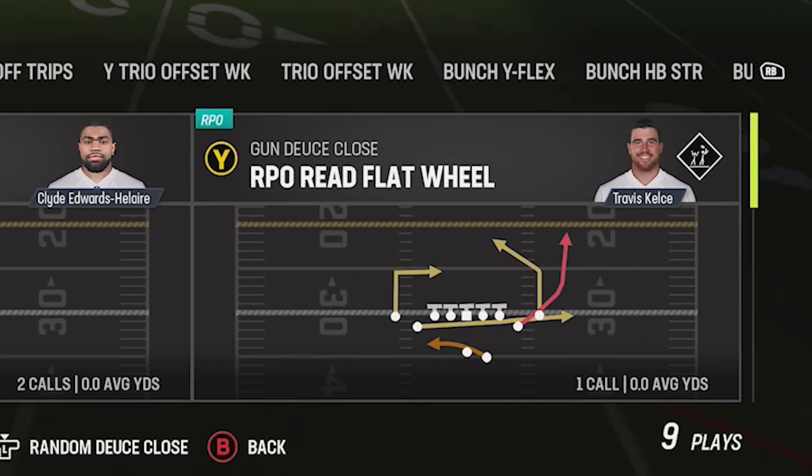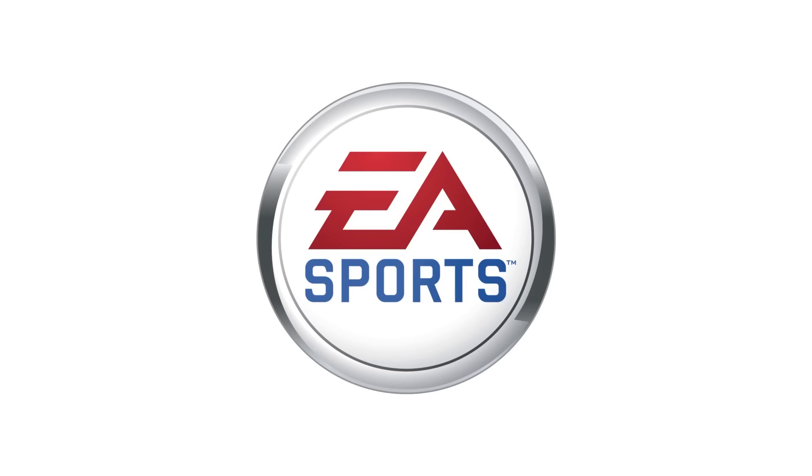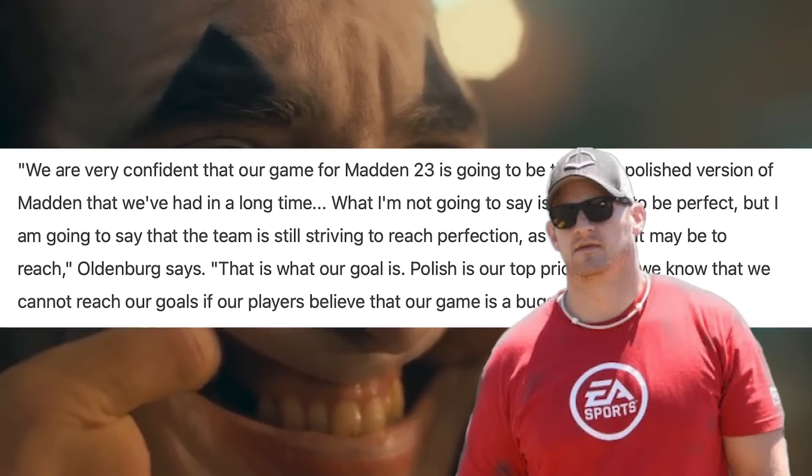The one we're going to talk about today — I'm sure you've heard about it over the last week or so — is the Gun Deuce Close RPO read flat wheel. In the most recent double elimination ladder for the Ultimate Thanksgiving Tournament, EA banned basically throwing the ball on RPO plays, but the rule they put out completely whiffed and took a blowtorch to a number of completely legal and unbroken plays. The rule basically states you can't throw the ball on an RPO if somebody was in motion — EA Sports, it's in the game — and that included auto motion plays.